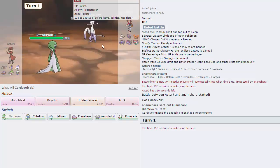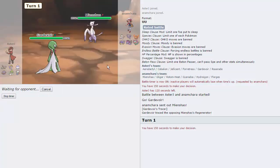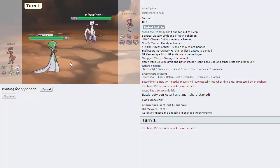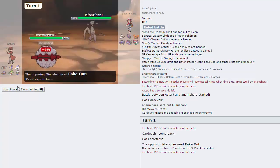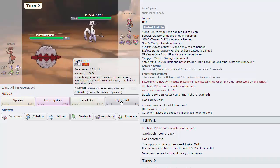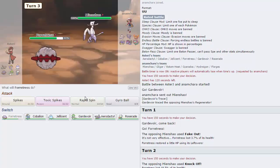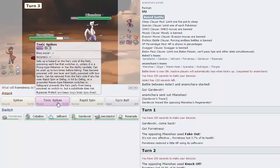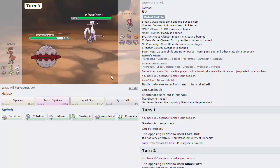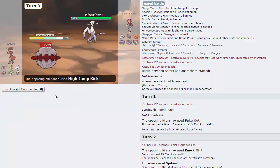Mienshao is not the best lead for us, but I can hard switch directly into Forretress — I'd rather lose my item on Forretress than get Jellicent knocked out by two Knock Offs. He goes for a Fake Out, which tells us he's not Scarfed — awesome for Aerodactyl. Does he have Hazard Removal? He has Gligar, which potentially could have Defog. I'm going to go for Spikes. He goes for Knock Off, that's perfectly fine. Is Toxic Spikes the play? No, he's got like four things off the ground.